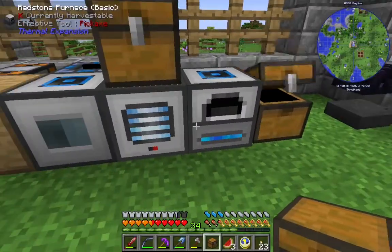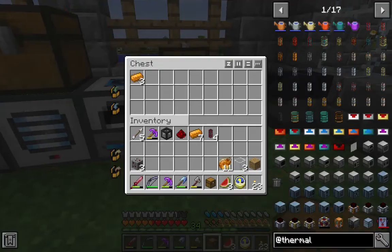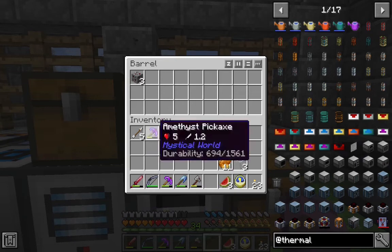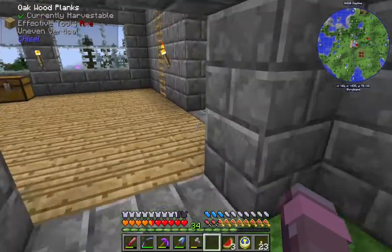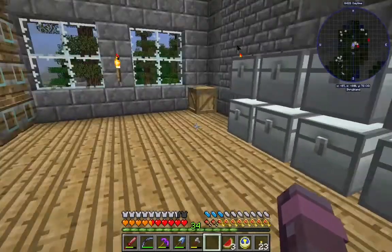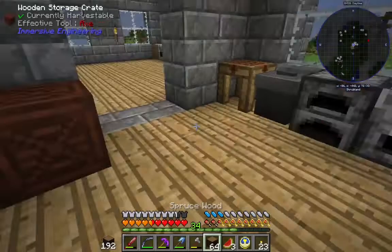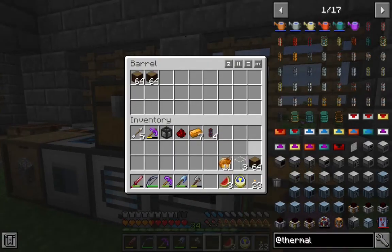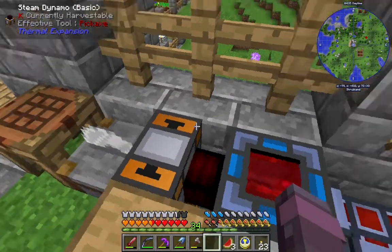Now we can put stuff we don't want to grind, like the cinnabar, right in here. We can also take blocks of wood and smelt them up into charcoal to power our steam dynamo.